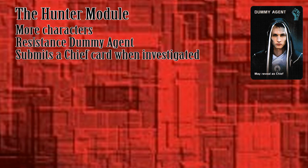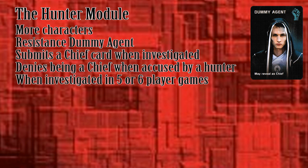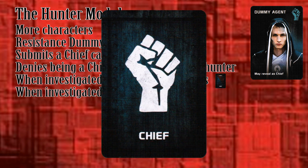The Hunter module also comes with more character role cards to add to the level of intrigue. The Resistance Dummy Agent acts like a chief when being investigated, but denies being a chief when accused. In 5 or 6 player games, he gives the investigator the red-blue chief card. In games with 7 or more players, he uses the Resistance chief card instead.